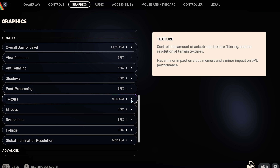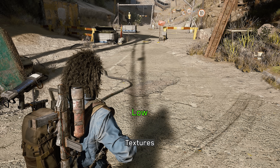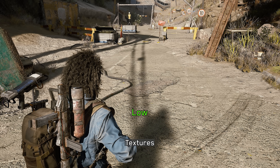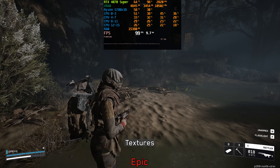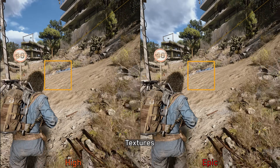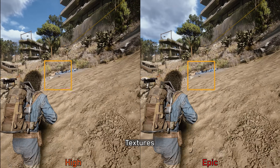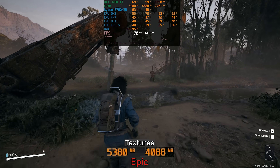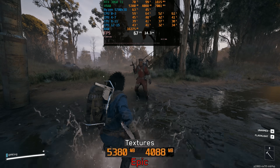Next, we have Texture. This one primarily affects the quality of anisotropic filtering and generally does not significantly impact overall texture quality, as it mainly adjusts the allocated VRAM for texture streaming. I noticed an issue with texture streaming, especially on Epic — some textures load much slower, leading to more pop-in compared to High. Since this game doesn't use any of UE5's advanced features, VRAM usage remains modest even on Epic. However, because of the pop-in issue, I recommend keeping this setting at High.